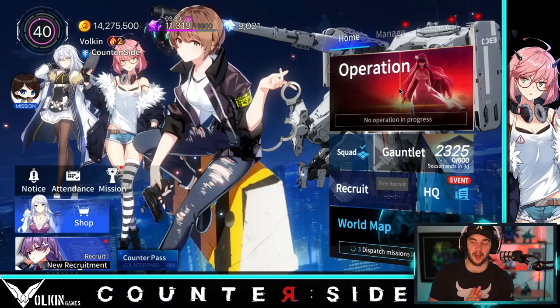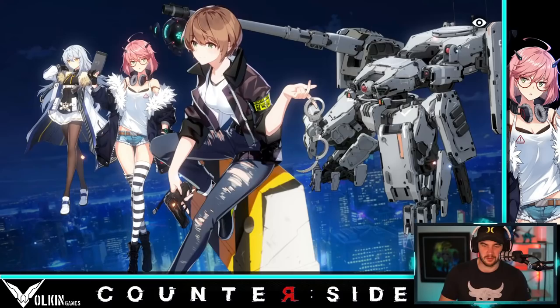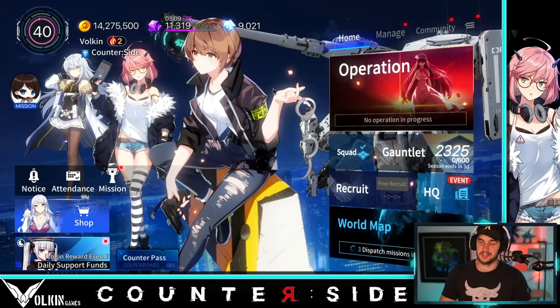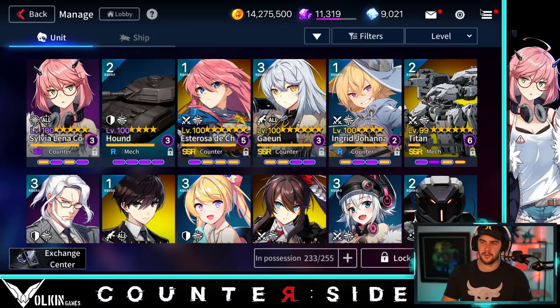Hey guys, welcome back to Counterside. In today's video we're taking a look at Kang So Young. I've slotted her in my team and as you can see we're at Gauntlet rank 23-25, keeping in mind that I started about seven or eight days after the launch on this account. She has made a huge difference to my team and because she's got that awesome two deployment cost, she's pretty splashable in most teams. She can just be slotted in because she just serves a great purpose, especially during sniper metas.